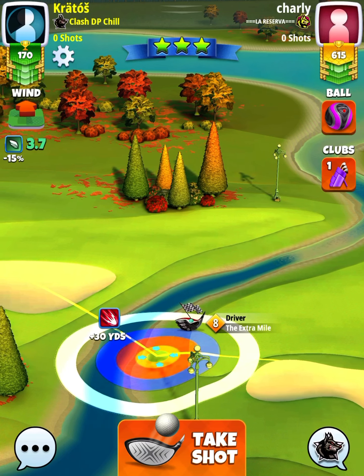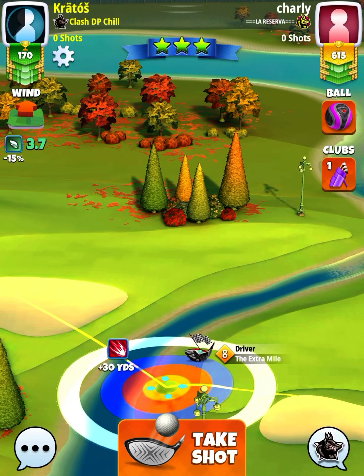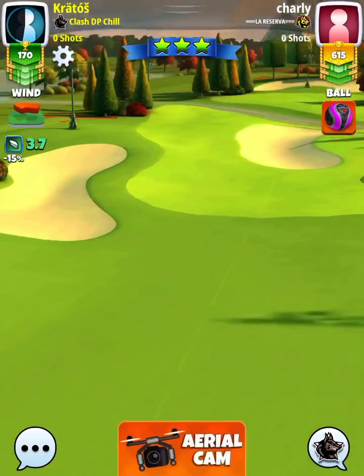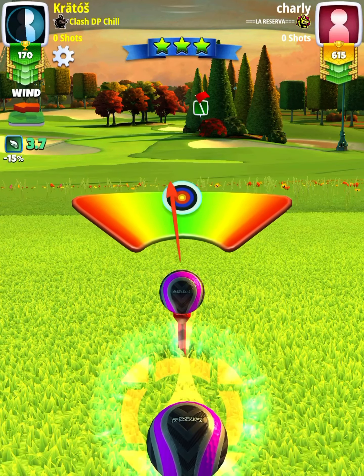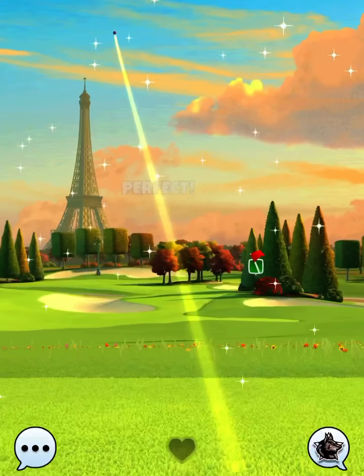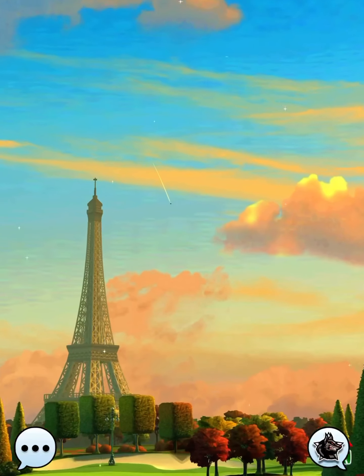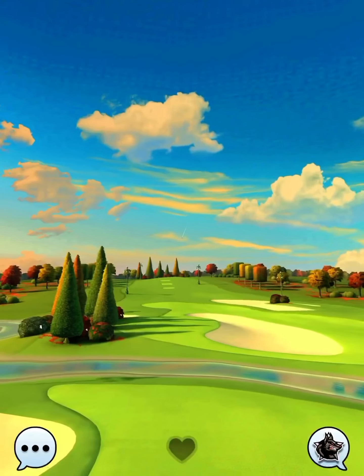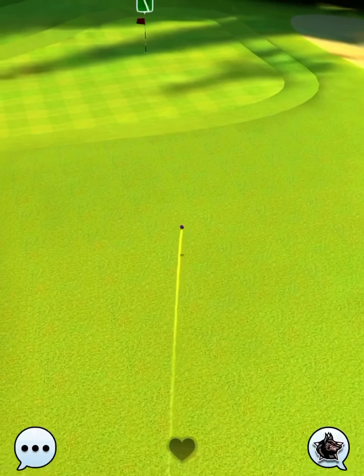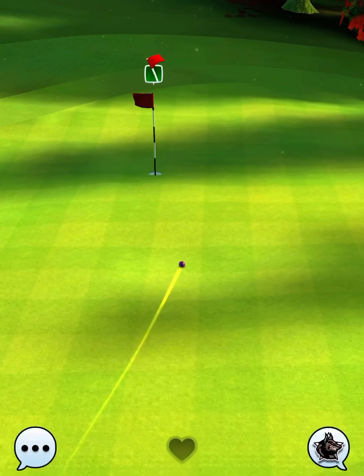Here you're going to see the top spin and also the side spin to the right. The setup is going to be pretty important that we hit that perfect ball. Whenever we adjust our rings, we're already at max distance of our club. We have one full ball of curl to the right hand side.